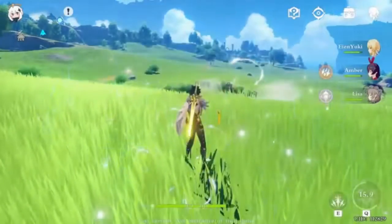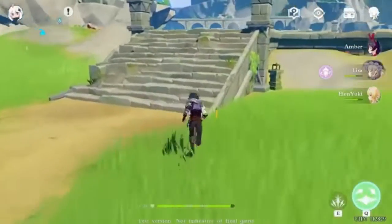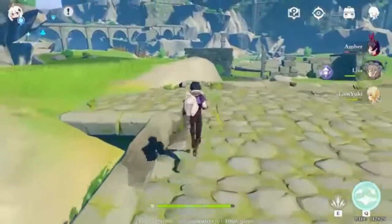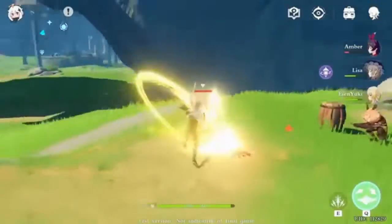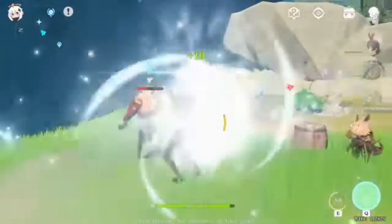His element can enhance his attacks — when he uses his skills it can freeze enemies in place. His ultimate can actually bring out three ice charges around him that deal damage to enemies that come close to him.